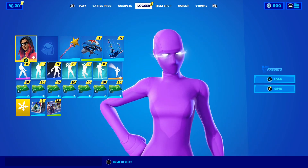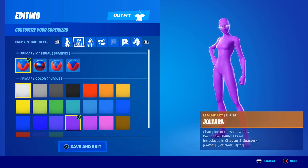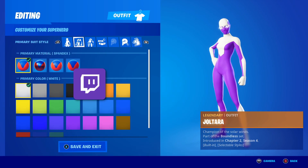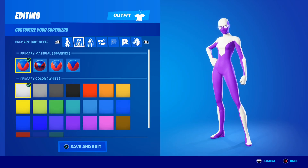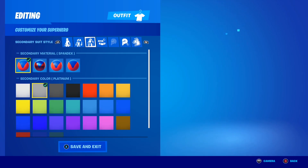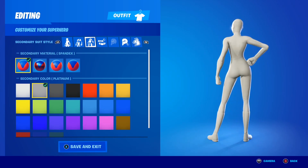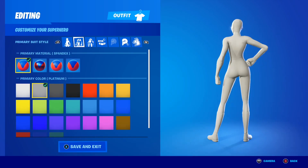The second combo is an all-white combo, because in my opinion the all-white superhero skin combos look insane. If you didn't know, Fortnite recently blocked making superhero skins fully white and white — you can see it's blocked. But there is a workaround: set the color to platinum. It doesn't look exactly white but that's the closest you can get.